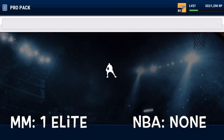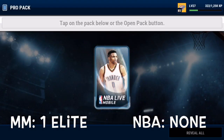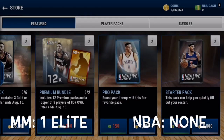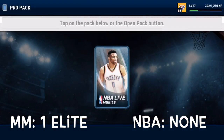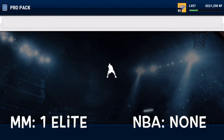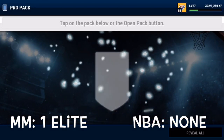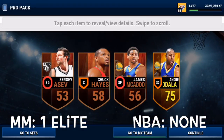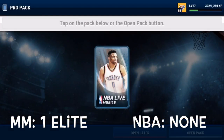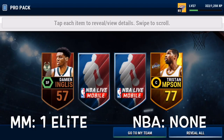We're looking for an elite - nope, but we do get an 82 overall Al Horford. In these packs we're pretty much looking for 83 overalls, since 83+ overalls in NBA Live are pretty much equivalent to 85 overall elite pulls in Madden Mobile because they're worth about the same. In the first four packs we've pulled an 82 overall and a couple of meaningless golds, then another 75 overall.